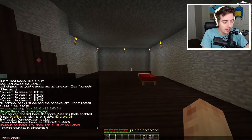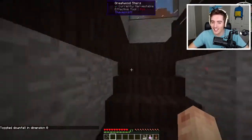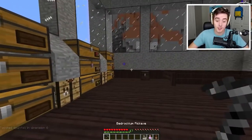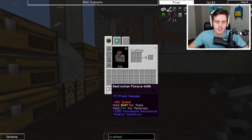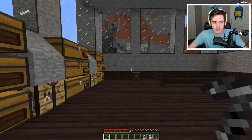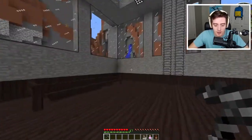I'm turning off the rain — I don't want to deal with it right now. I'm toggling downfall. I hate the rain in this game so much. Also, we got this Bedrockium pickaxe from the last Pals group challenge. For those of you who missed it, it's on the Pals channel. I'm not really sure what's so great about it — it has knockback resistance, does five damage. I'm assuming it just doesn't break ever and probably just mines really fast.